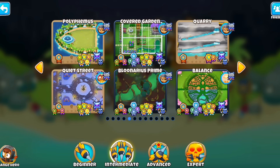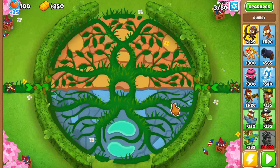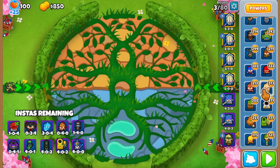Last time we did it on Polyphemus in half cash, which I kind of cheesed. I want to do it on an intermediate map to be fair, and I'm eyeing Balance in hard mode because I have the black border on it. I'm thinking Balance because it's going to work well with the mortar - that 402 mortar is going to be one of our strongest towers.